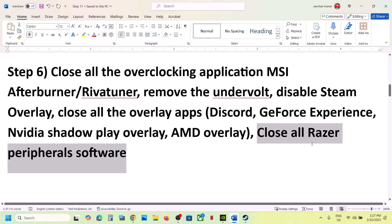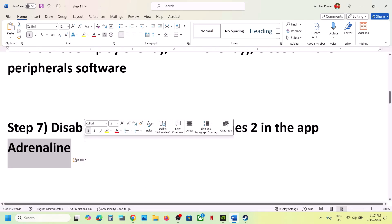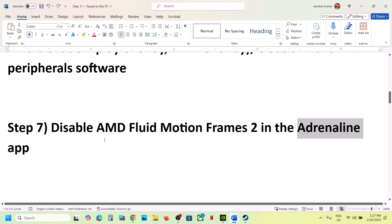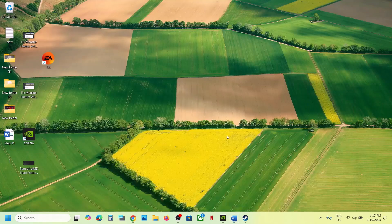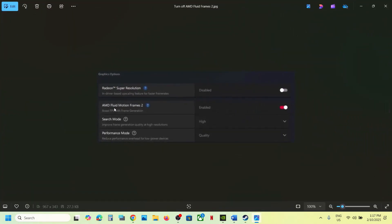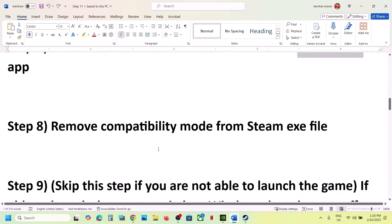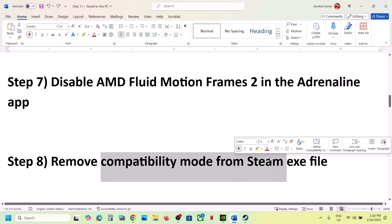Also close all Razer peripheral software — this has worked for many players. If you have any Razer application or peripheral software running, close it and then launch the game. For AMD users, disable AMD Fluid Motion Frames in the AMD Adrenalin app: open the app, go to Graphics, find AMD Fluid Motion Frames, select Disable, and then launch the game and check.